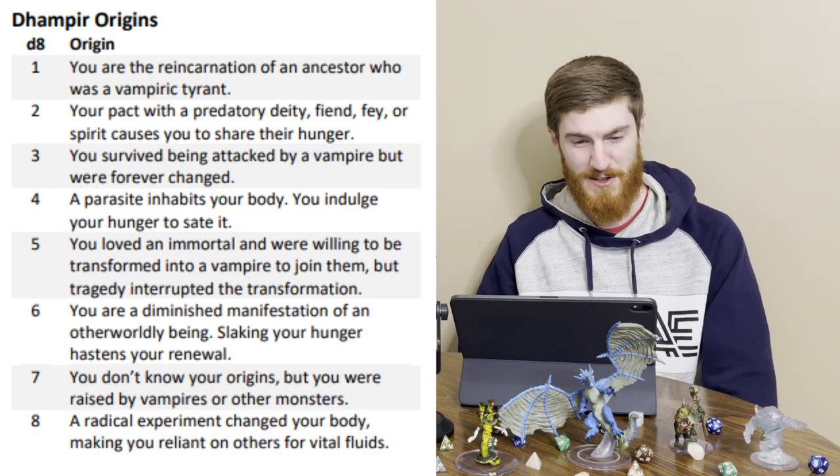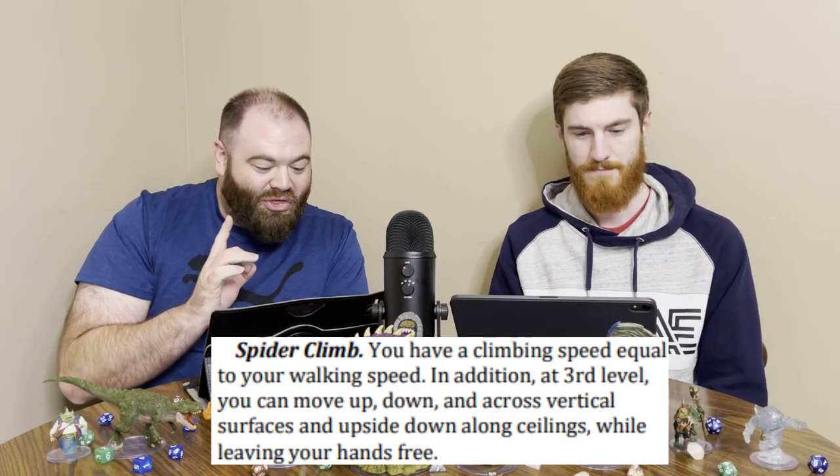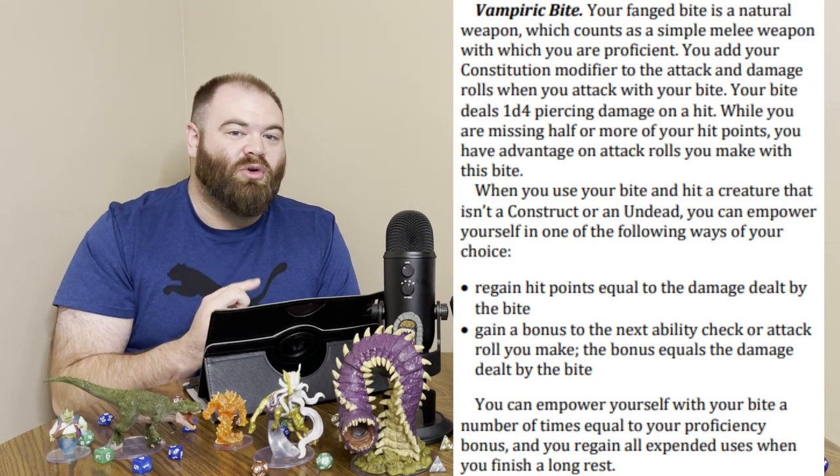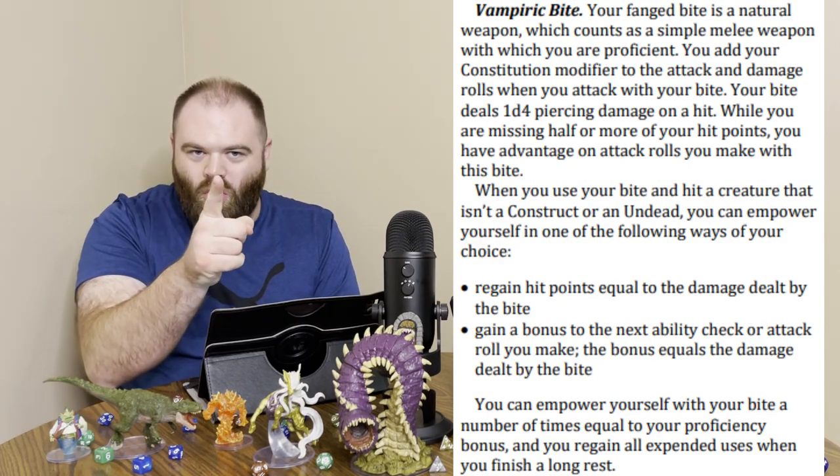Getting into the Dhampir traits: your creature type is humanoid and undead. Size is medium or small — you choose when you gain this lineage, so you could do a halfling or goblin and be small. Speed is 35 feet. Darkvision 60 feet. You also get spider climb — a climbing speed equal to your walking speed, and at third level you can move up, down, and across vertical surfaces and upside down along ceilings while leaving your hands free. And then, fitting for a vampire, you have a vampiric bite — a simple melee weapon using your constitution modifier for attack and damage, dealing 1d4 piercing damage.